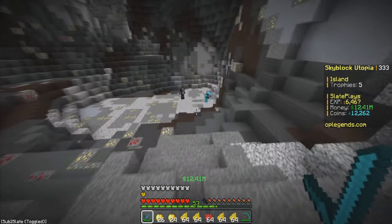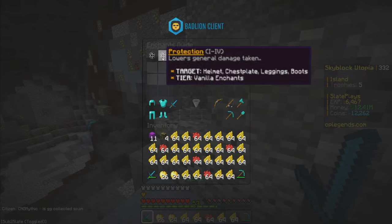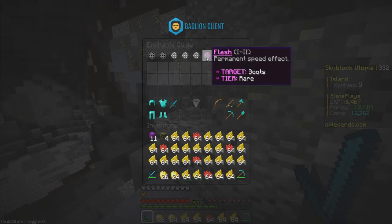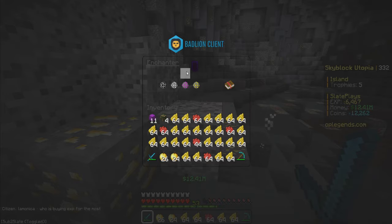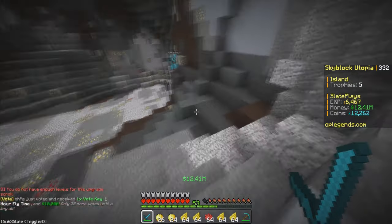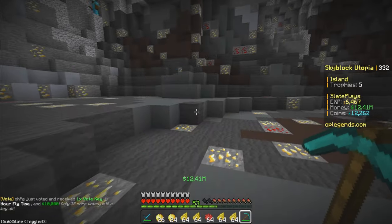One thing I was thinking about in the mine — I think some speed would help me. Let me check if there's a custom enchant for speed on boots. There is: 'Flash' gives a permanent speed effect and it's a rare enchant. It costs 75 levels. So I'm probably going to grind up to 75 levels just to try that out, because having speed in the mine would be so helpful.